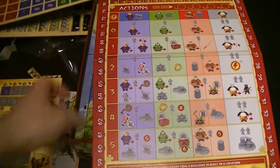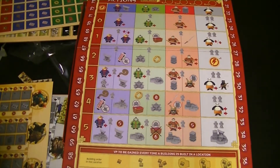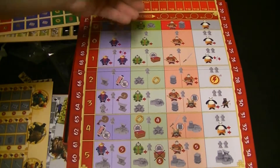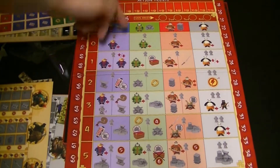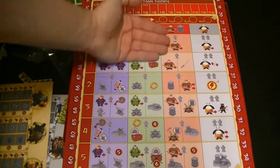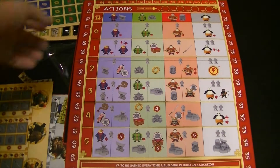This is the action board. One thing that drew me into this game was the action selection mechanism where if you take an action — let's say this top green action — in the future, you cannot take anything to the left or above where you've previously placed. So from here, you can only go to the right or down with your future actions, which isn't something that I've seen in a game. I was really interested to play this because of that and see how it limits your actions.